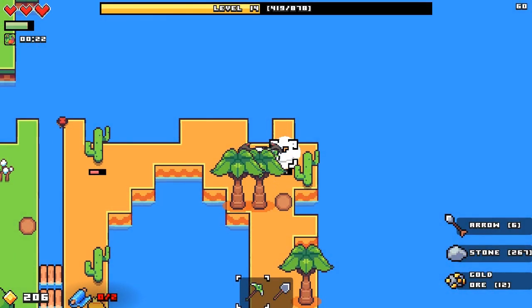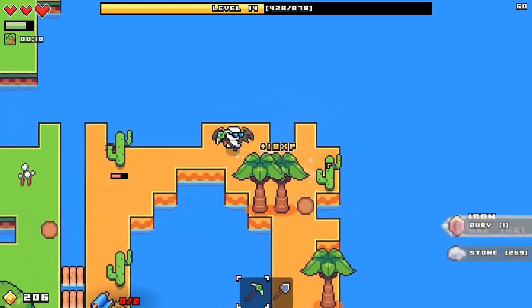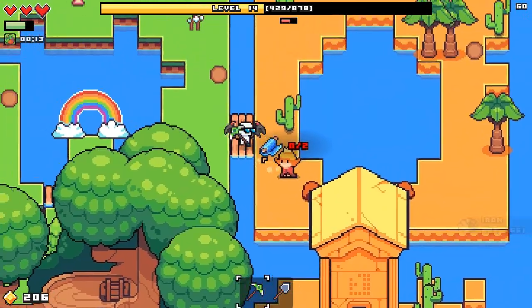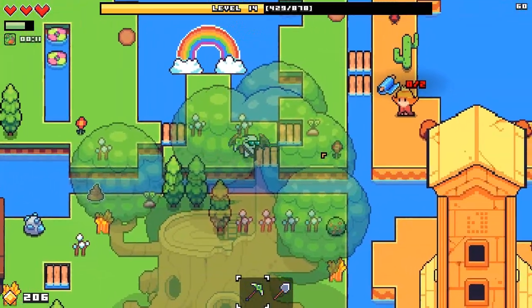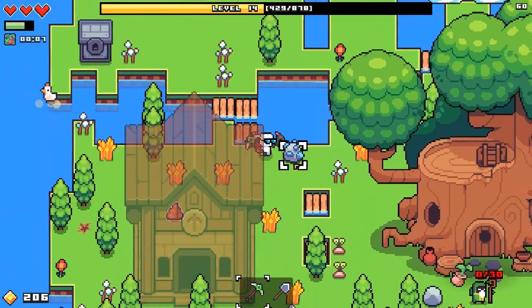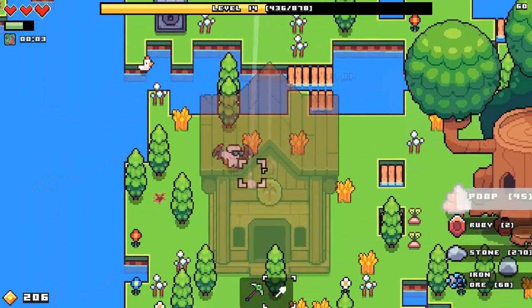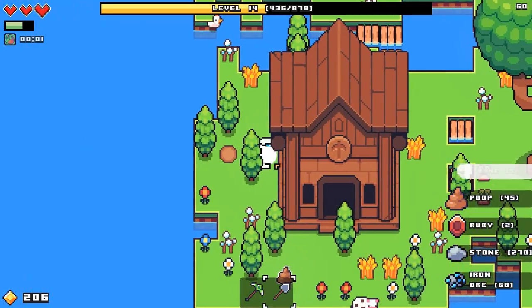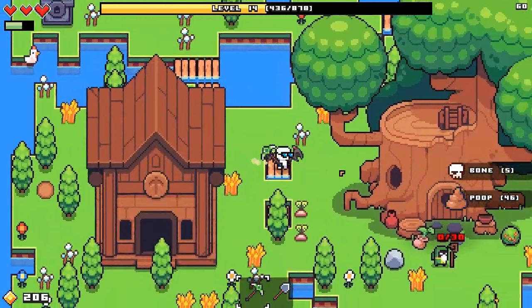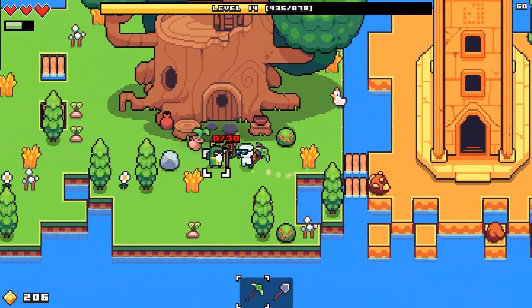We got a lot of arrows — assuming there's a bow I can use at some point. Oh, we got a ruby! We're getting one step closer every time. But don't we need like two of each? That just came back into my mind. Okay, the game is like, 'I got you, you said two of each? Don't worry about it.' I keep running up to things to pick them up — I keep forgetting I could just move my mouse over it.